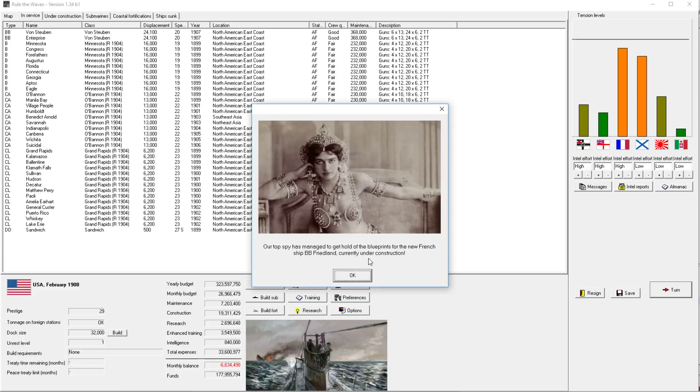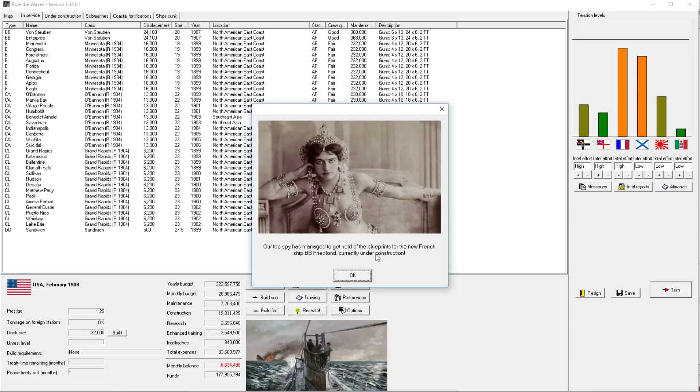We're playing as the United States, so this is kind of easy mode. We have a nice negative monthly balance and cannot even afford to build a new ship, even though we have plenty of reasons to. The only thing we're missing is four centerline turrets to get a true dreadnought on the waves - and probably 14 or 15-inch guns. I think 15-inch guns are good. Damage-wise they just scale by their size, so it comes down to penetration stats and damage per rate of fire.